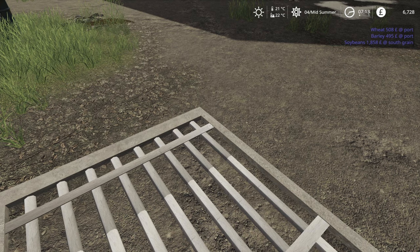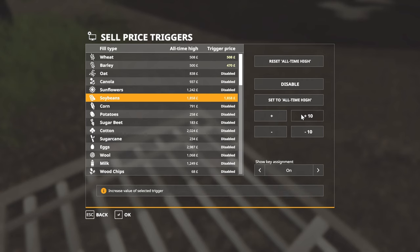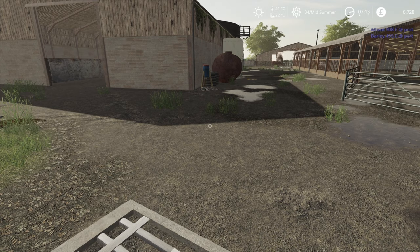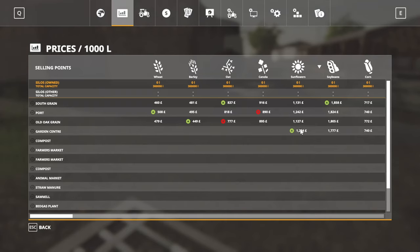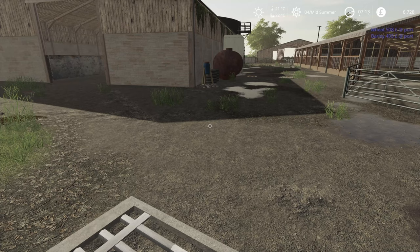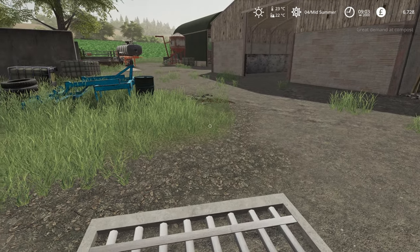That just pops up as soon as the price crosses the value that you've set. So when you load the game up and there's a good price, it'll tell you straight away, and as you're playing you might have seen in some of my videos it'll occasionally pop up in the top right. I've just set it up to see if we can get the message to come up as the price of soybeans is rising — just speeding up time a bit.